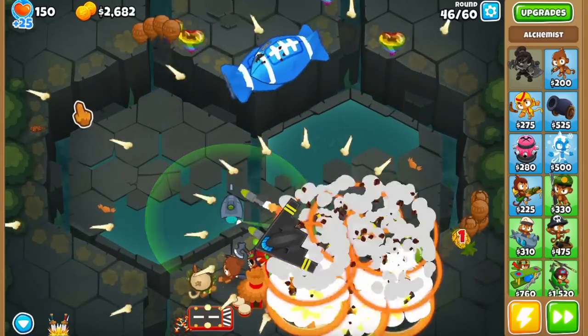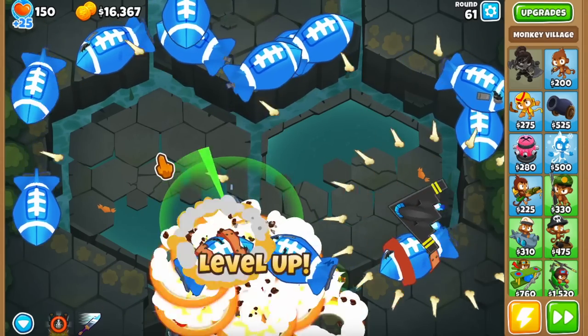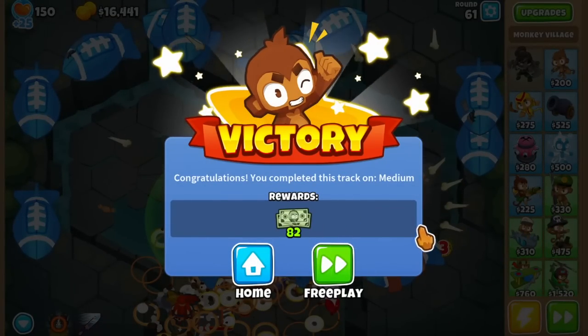After doing this I just got a 300 village, and that was it for the entire run on Sunken Columns. I ended the game with over $16,000, which you guys can use for another cluster, to upgrade your alchemist, or just get another ODS ace if you need more MOAB damage.